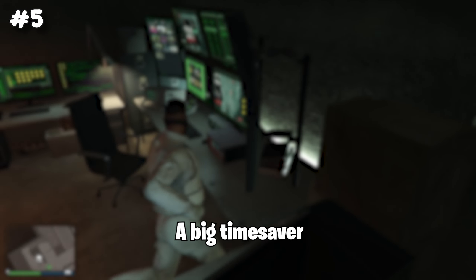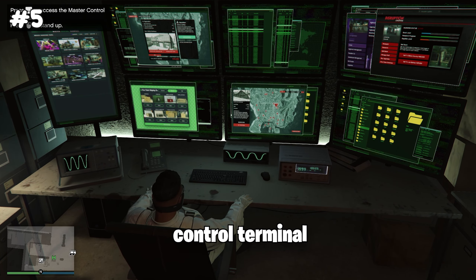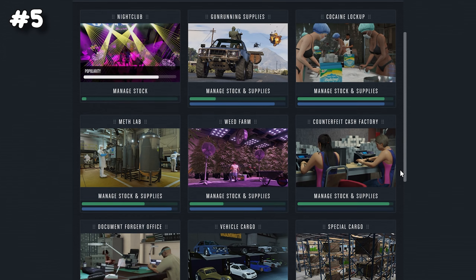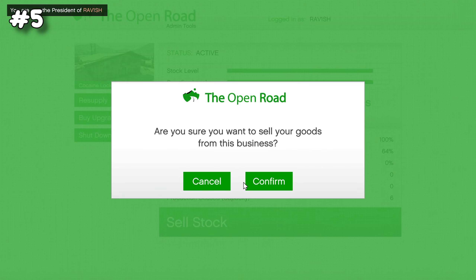At number five in the top five best businesses is the arcade. A big time saver I highly recommend is getting the master control terminal inside the arcade. From there you can resupply a lot of your businesses — especially the MC businesses, your nightclub, and your bunker — all in one place. Note: you don't want to start sell missions from here since the sell vehicle will be right at the business.